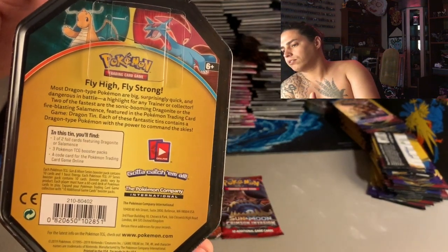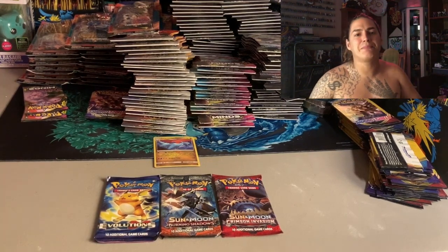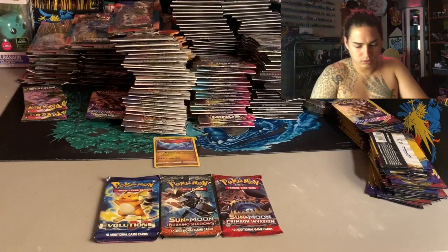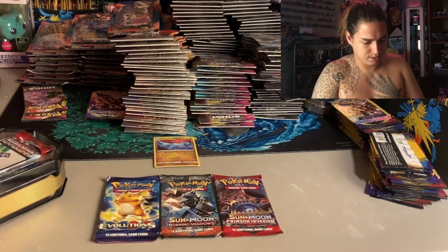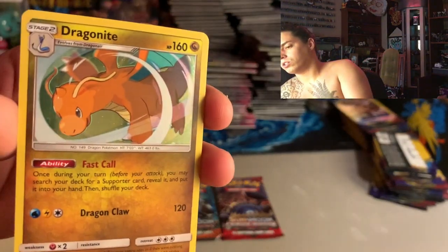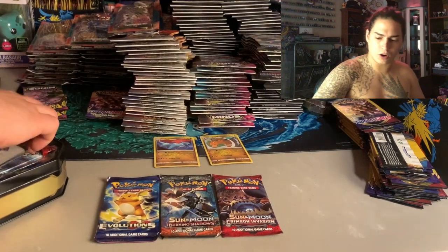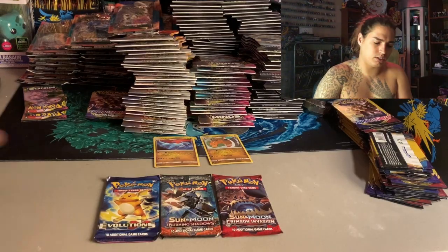That just makes me automatically want to open up another one. Let's bust into the Dragonite tin - what's up! There's the back, boom. I hope it gives me the same pack collection. Starting off with a beautiful Dragonite card. The holographics on this card are pretty dope - very mirror-ish. That is not a promo card either. There's another code card - pull something gas!